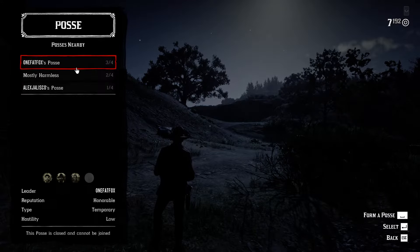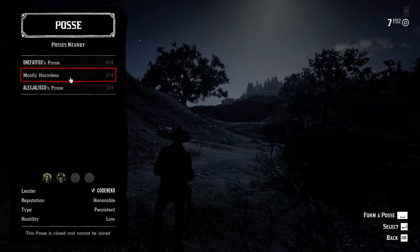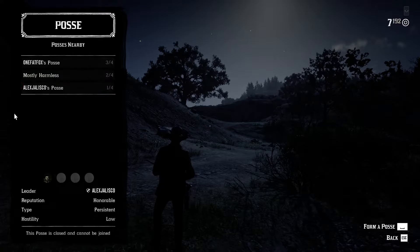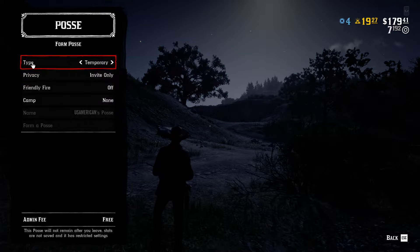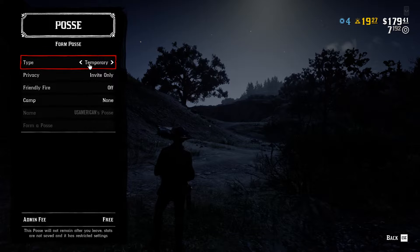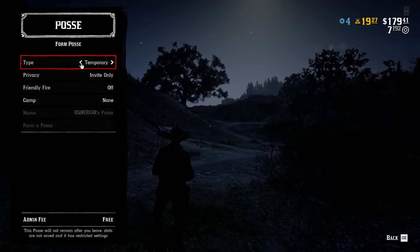Here are the posses that you can join. However, if you want to create your own posse, you can just press space. Right here you see the type - it's set to temporary. If you choose persistent it's going to cost 200, so if you don't have 200 I recommend just choosing temporary.